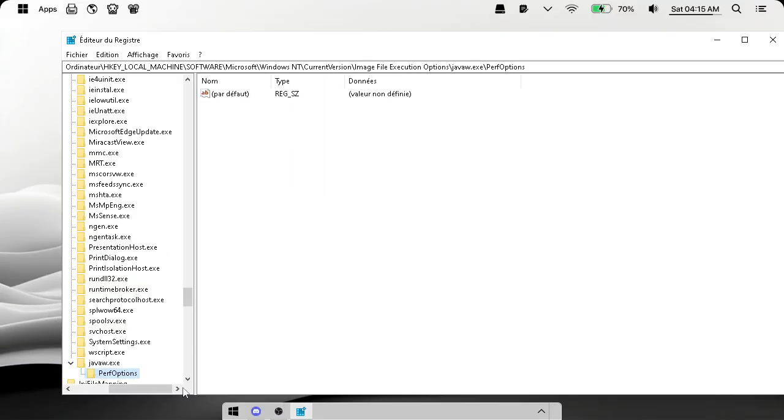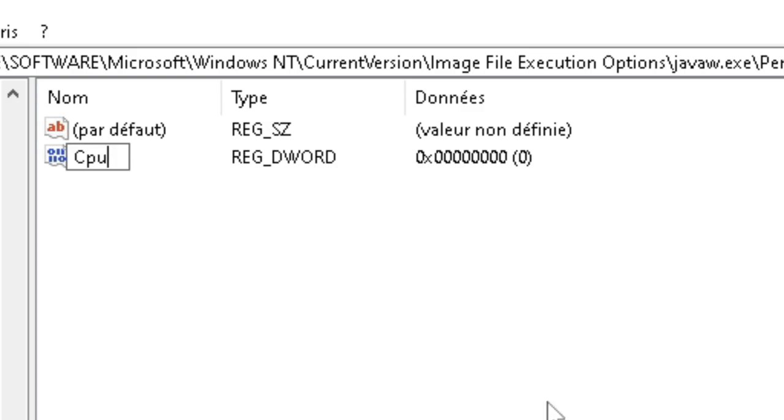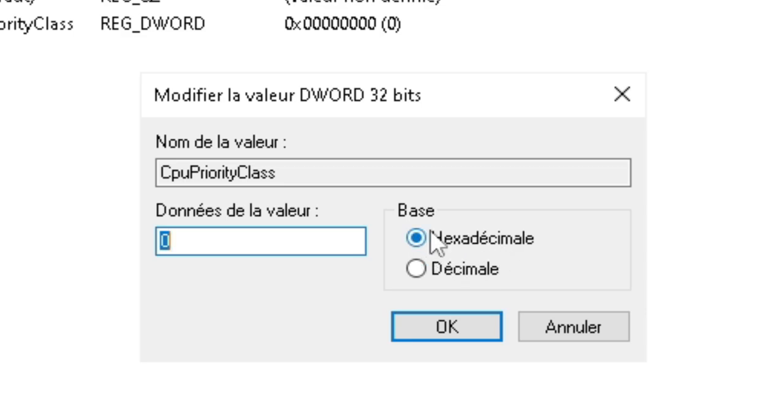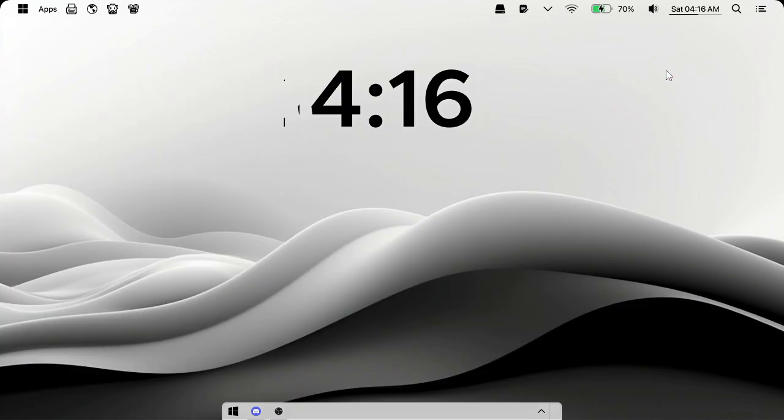Inside the PerfOptions key, right-click and create a new DWORD. Name it 'CpuPriorityClass' — make sure you get all the spelling right. Double-click on it, set the value to Hexadecimal, and enter '3'. Then click OK.